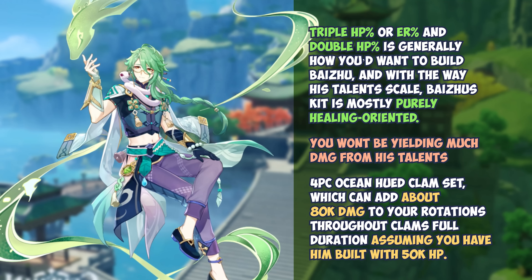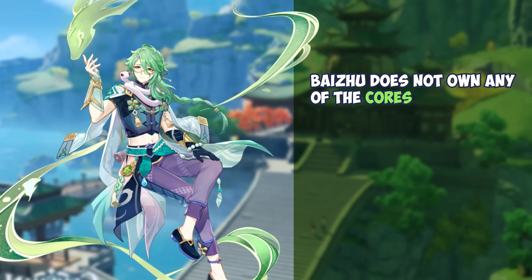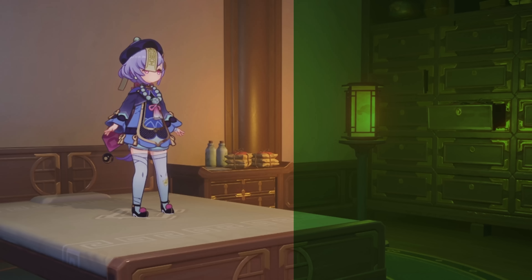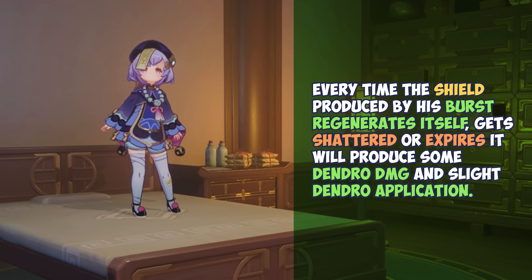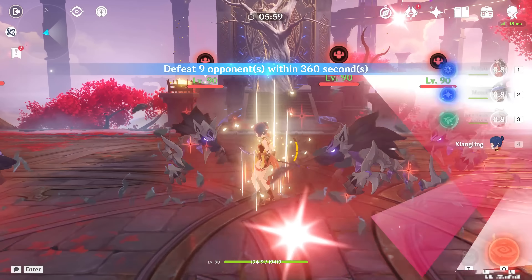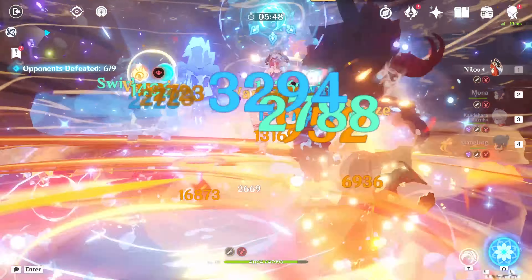When it comes to the actual Dendro cores being produced within the team he plays in, Baizhu does not own any of the cores. In this context, you can actually register this as a net positive, as it means his double or triple HP% build won't be drawing away Dendro core power produced by the other members of the team, and he won't be dragging down the overall team DPS. However, it does also mean he provides no damage for Dendro cores either, as his kit is essentially 100% focused around support. He does, on a technical level, deal damage — every time the shield produced by his burst regenerates, gets shattered, or expires, it will produce some Dendro damage and slight Dendro application, though nothing shockingly groundbreaking. How negative this is can depend, varying from player to player, as although Baizhu technically functions very nicely within his given role, it can also be contended that many other supports such as Nahida and Kazuha are highly capable of producing solid team contributions, even though they're generally considered support units.